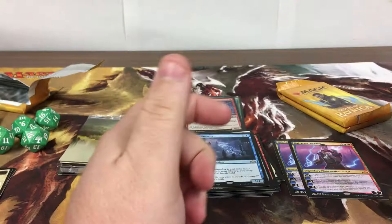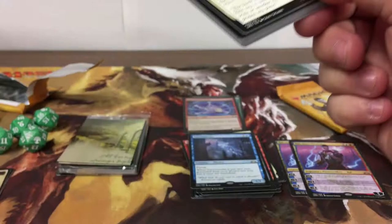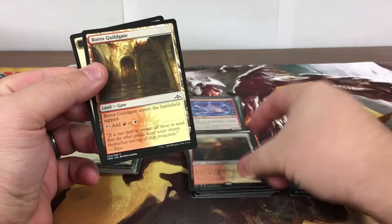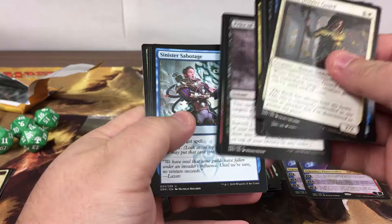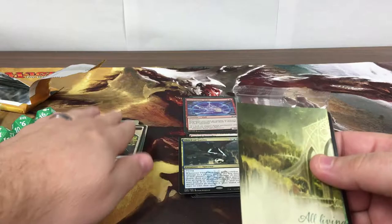Narcamoeba. Come on, shock land! Oh yeah — Sacred Foundry, sweet! Last pack — Thief of Sanity. Not too bad.